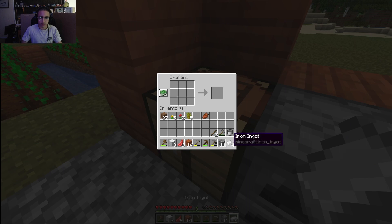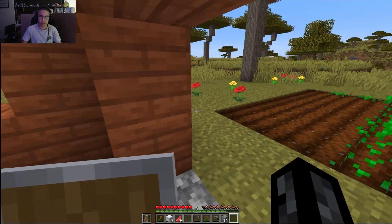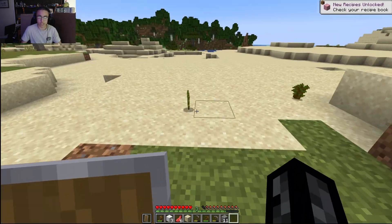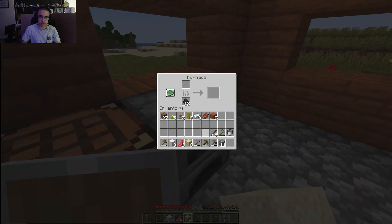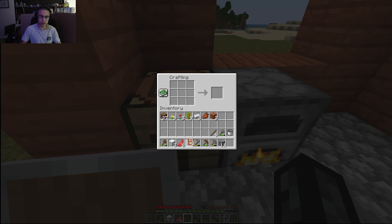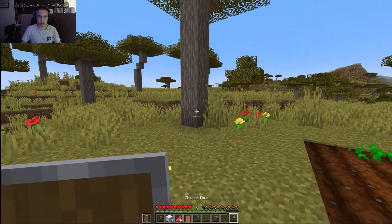Alright boys, now we got all this iron smelted. I'm gonna make a shield. I need to go get some sand. I'll collect these acacia saplings — gotta be Mr. Beast! Now I'm just gonna smelt the sand and make some glass doors for my house. These doors are ugly as hell, but I cannot be bothered. Now I've ran out of wood, so I gotta go get some more.